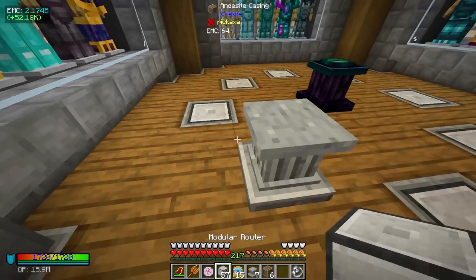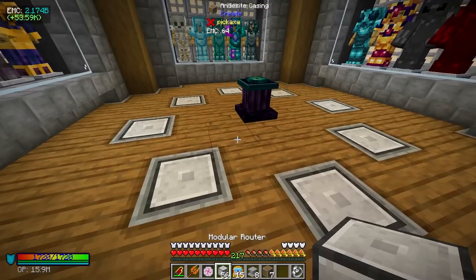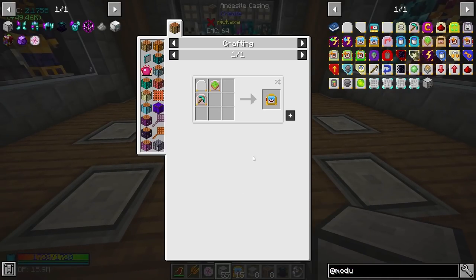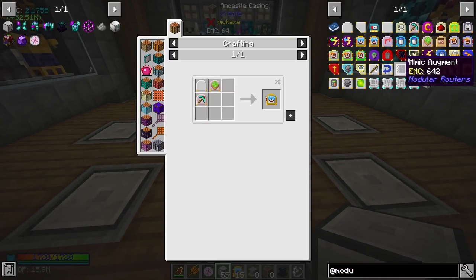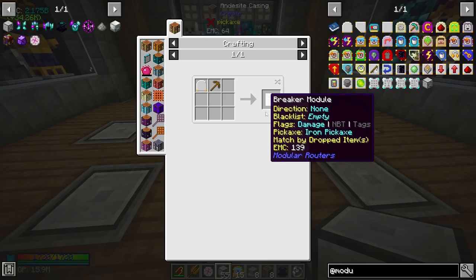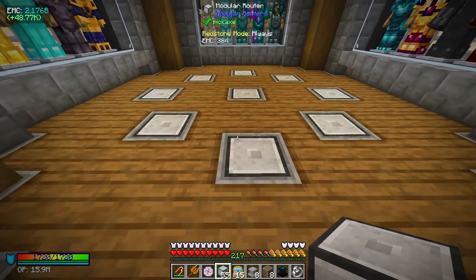We can actually send all of these redstone signals with RF Tools, which will be a nice way to show off the crazy redstone functionality that RF Tools has. These extruders are set with a diamond pickaxe — when you make your break module you can choose what pickaxe to use, and that determines the break speed. I went ahead and used diamond to make these extruder modules.